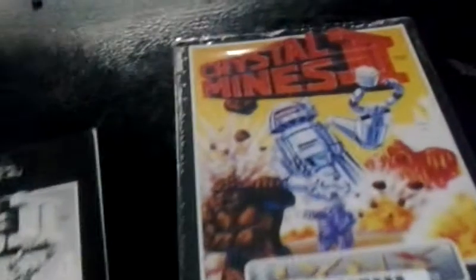Today I'm going to do a Level Select cheat for Crystal Mines 2 for the Atari Lynx Portable. What you want to do — I already got it in — you want to go to the Enter Level Code screen, which is pretty much when you start.